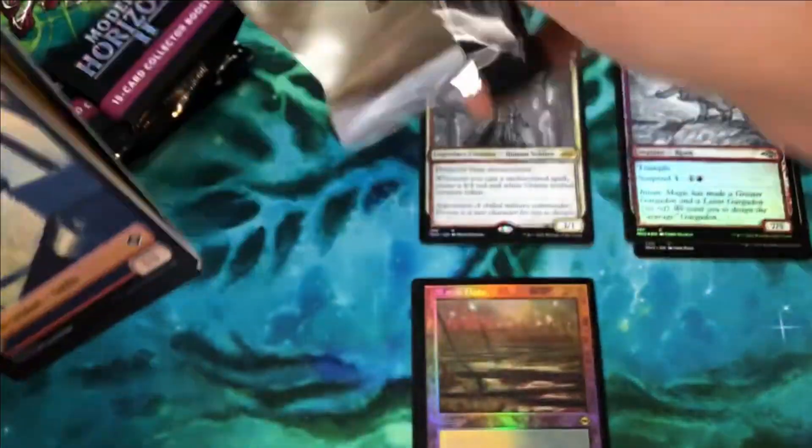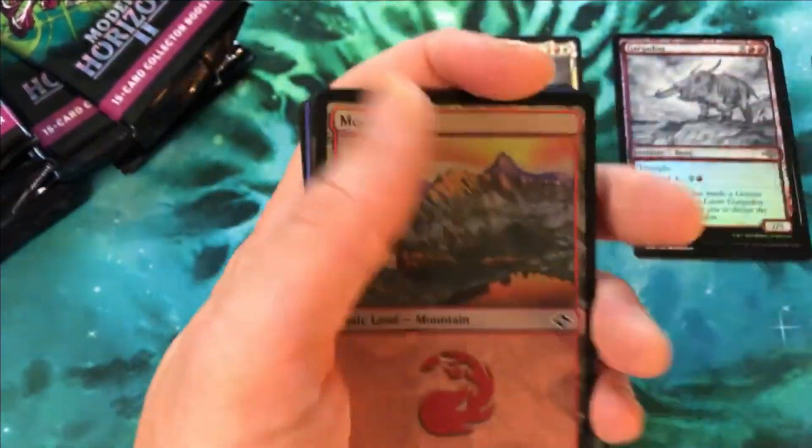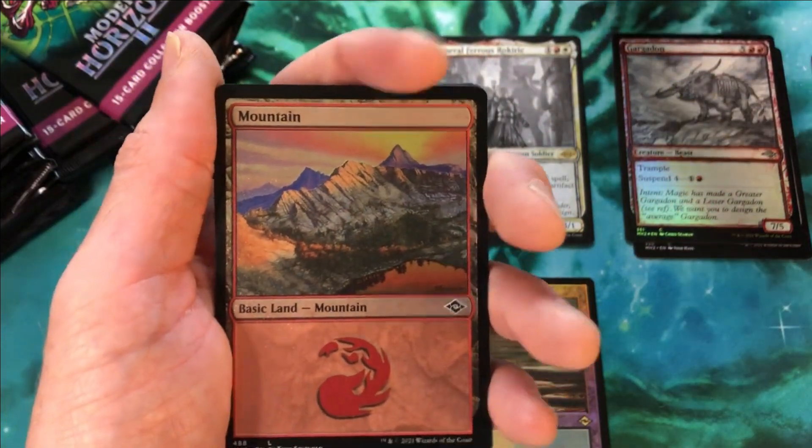Two fetch lands right off the bat — one etched and one foil in that retro frame. Very, very good way to start this box.